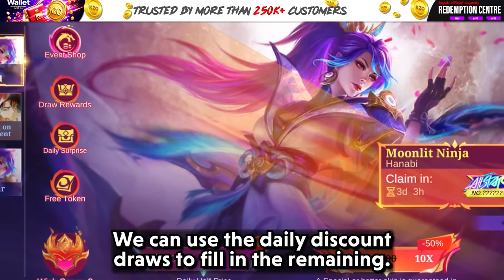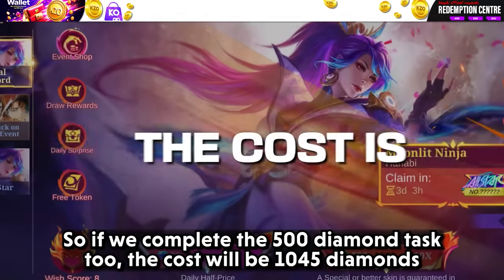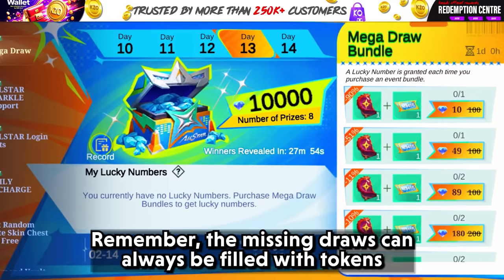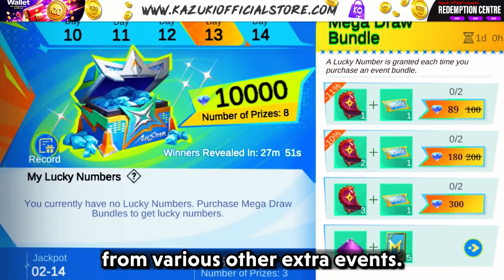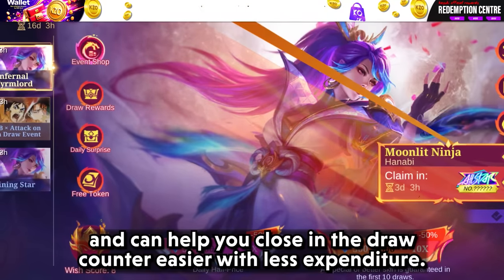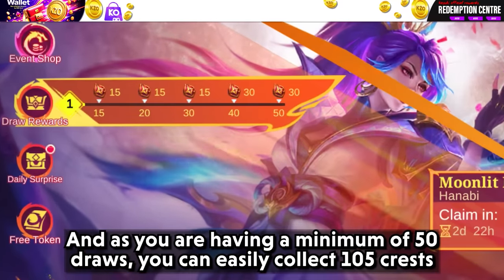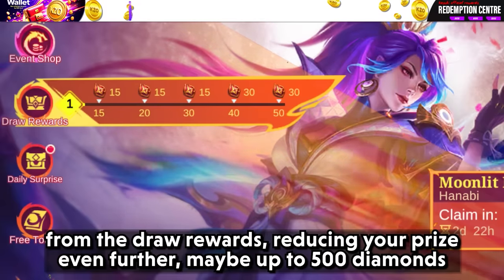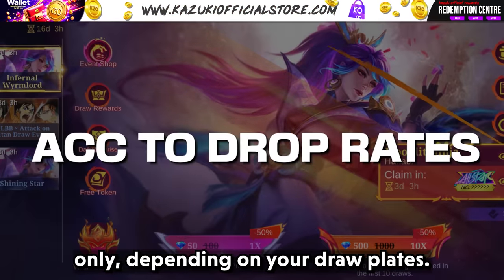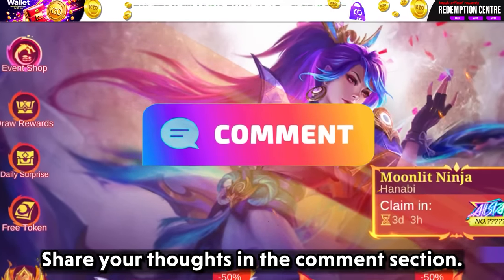You can use daily discount draws to fill in the remaining draws. If you complete the 500 diamond task too, the cost will be 1045 diamonds without using daily discounts. Remember, missing draws can always be filled with tokens from other extra events to help close the draw counter with less expenditure. With a minimum of 50 draws, you can easily collect 105 crests from draw rewards, reducing the price even further — maybe down to 500 diamonds only, depending on your draw luck. Will you take this gamble? Share your thoughts in the comment section.